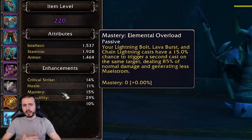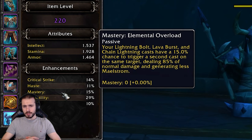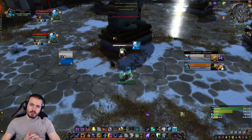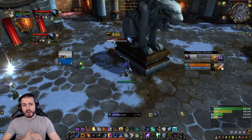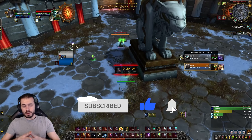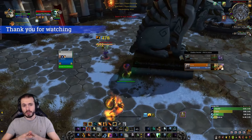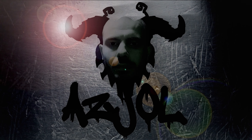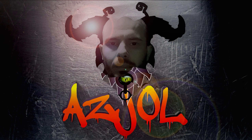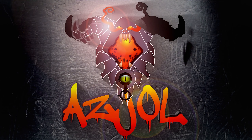Critical strike scales very well with Elemental Shaman. You have no abilities whose cooldowns are reduced by haste, and no hidden procs per minute affected by haste. Lava Burst is a guaranteed crit, but Earth Shock and Lightning Lasso are not — and those spells hit very hard. We also have the Elemental Fury passive for more crit power, and Sky Fury Totem. It makes more sense to stack crit and not ignore it. I don't like mastery because it only affects Lava Burst, Lightning Bolt, and Chain Lightning — 15% baseline mastery is enough.